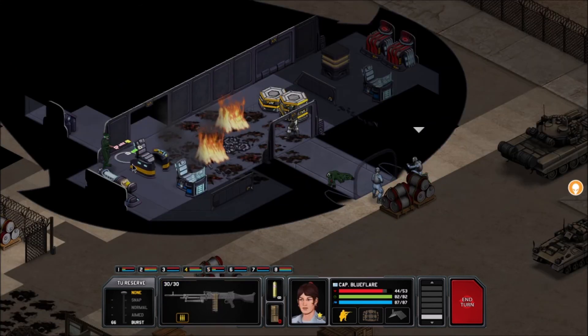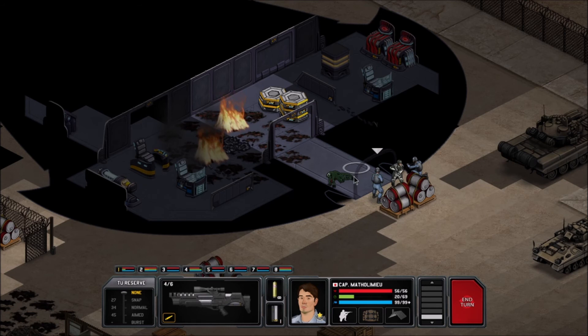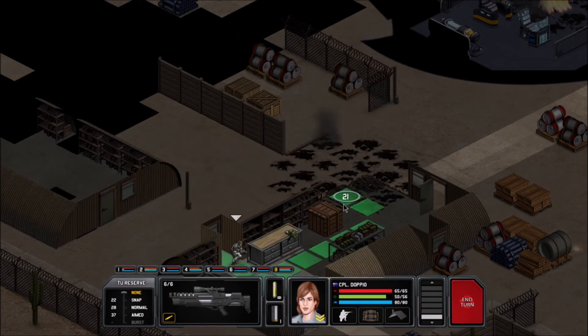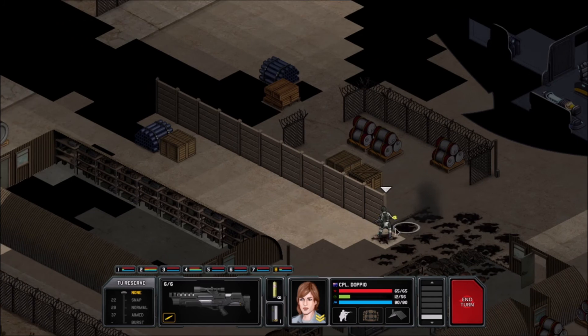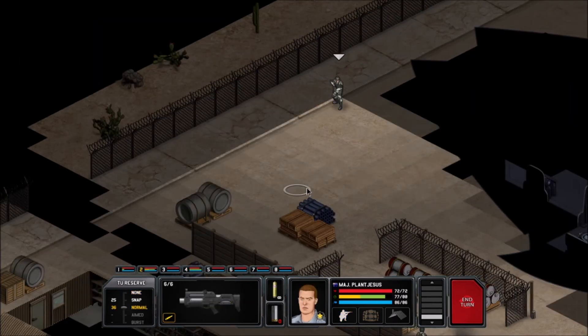Blue Flare, how's your aim? Can't get him from here. Riley — there's like no chance. Riley, back out. Bartholomew, close that door. Everyone sit tight until next turn. Maybe if he backs into the hall then Blue Flare can unload on him. We haven't seen much else and this whole area looks pretty clear. Blue Flare sits tight. Plant Jesus, you can keep running around back here — looks all clear.